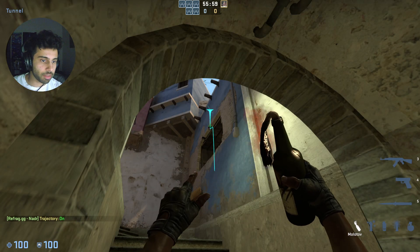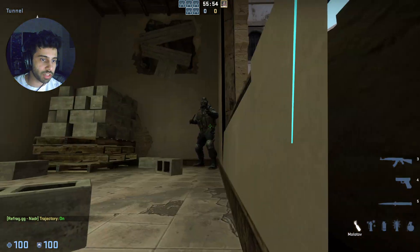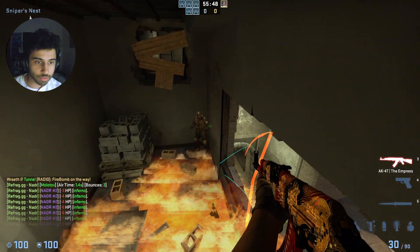Use this lineup and do a standard throw. That's going to be a Molotov that lands at sniper's nest and will always spread to this corner where a CT might be hiding on an eco. So you just throw that Molotov and you're going to get guaranteed damage as he takes it.